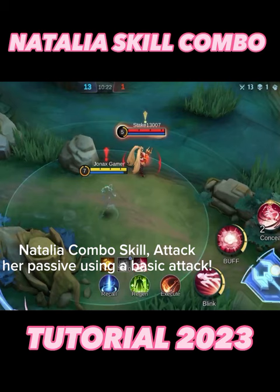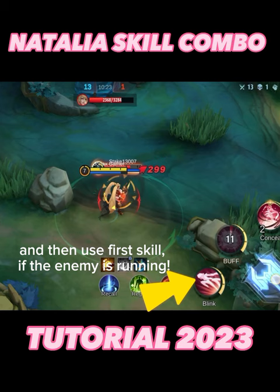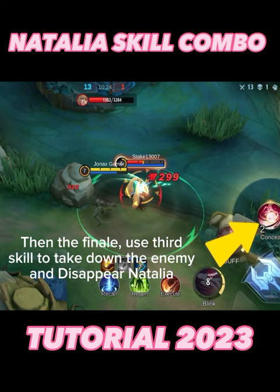Then use the second skill to make Natalia immune, and use the first skill if the enemy is running. Finally, use the third skill to take down the enemy and disappear with Natalia.